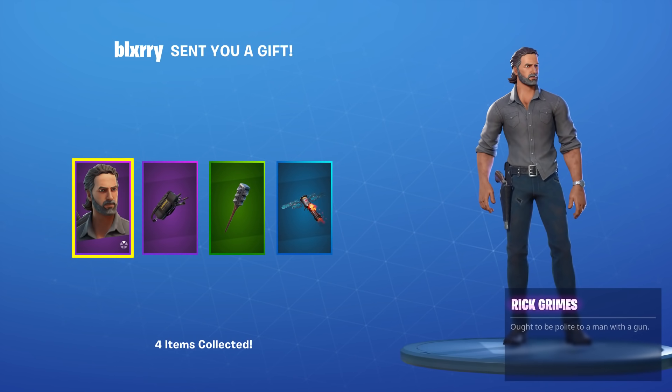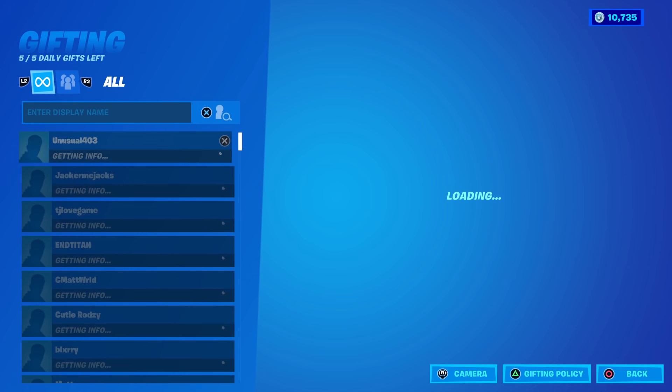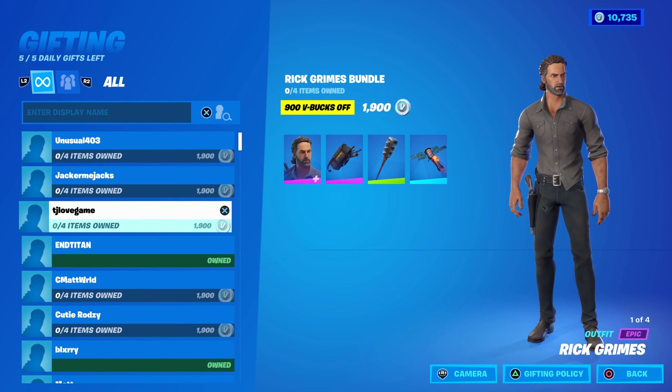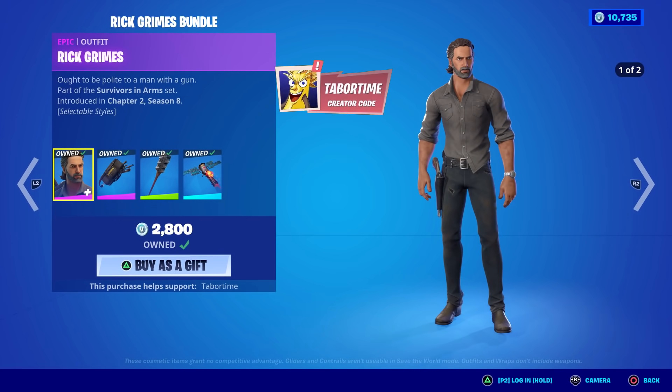Let's go see how much it costs. Thank you so much, Blurry, truly appreciate it. So there it is, the Rick Grimes bundle. Let's try to gift it to somebody and see how much it costs. My son Jack doesn't own it — $1,900. What an odd price, $1,900 for the entire bundle.